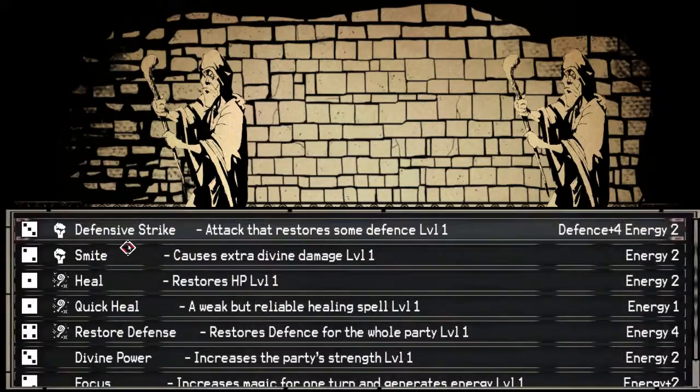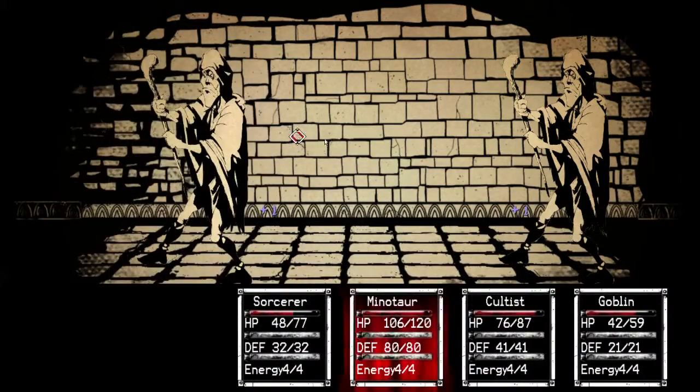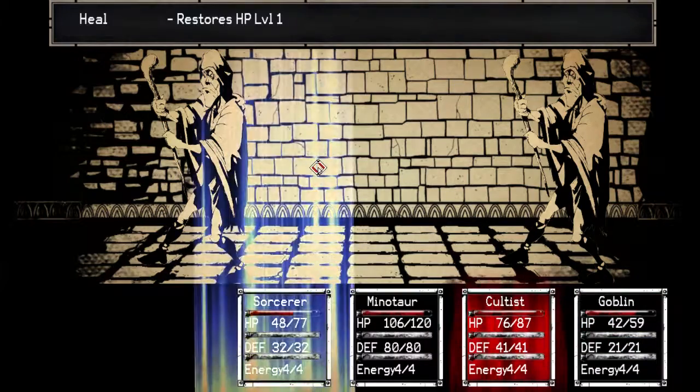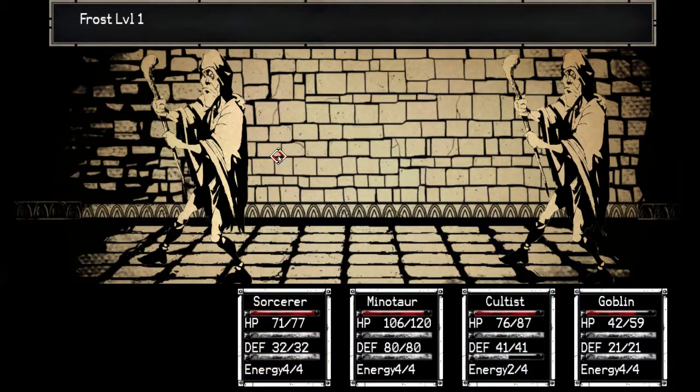Cultus, you're going to go ahead and do a heal. You need to heal up the sorcerer — he's a little hurt. Wasn't expecting the wizard to have this much HP in defense.